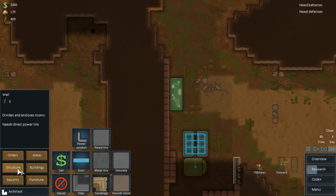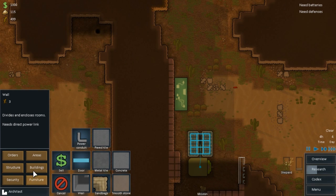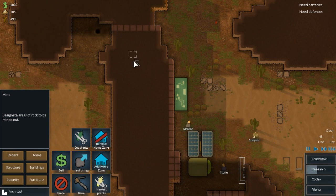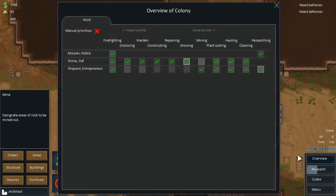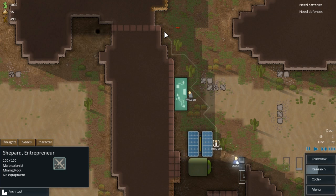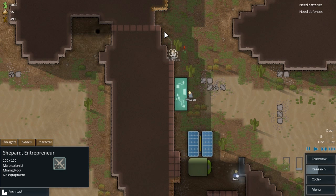Let's get that geothermal vent set up, because we might as well. Let's go orders - mine through like that. Stone, you don't do any mining, right? We'll get Shepherd to prioritize mining this rock up here, so hopefully he should mine all of this first.